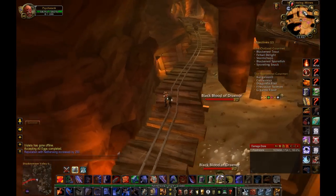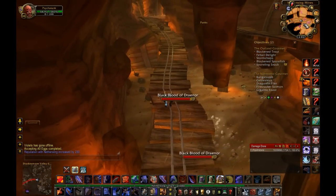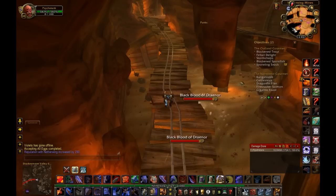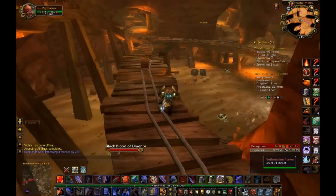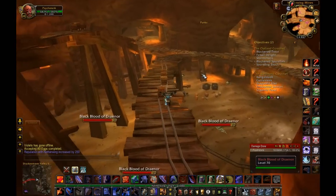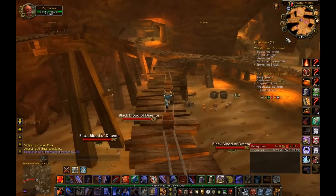I didn't actually mention this in my first video, but what you'll see on my mini-map here is Netherwing eggs. These aren't actually there — this is part of the Gobblerer add-on, so it just shows me where I've picked them up. It doesn't show on the big map, but it does show here, so it is kind of useful.